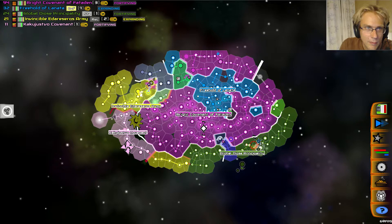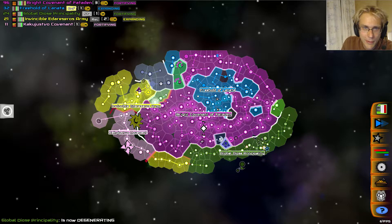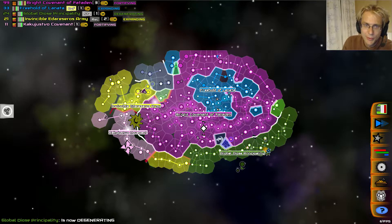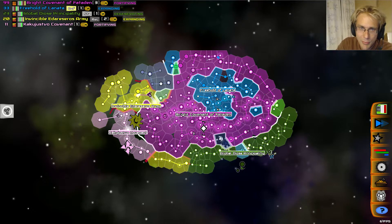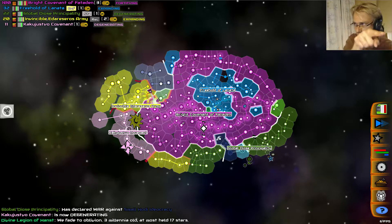A beta tester of mine just posted in the open beta testing forum about a map that he set up. It's basically just a square map with the empires split up evenly across the four different corners of the galaxy.